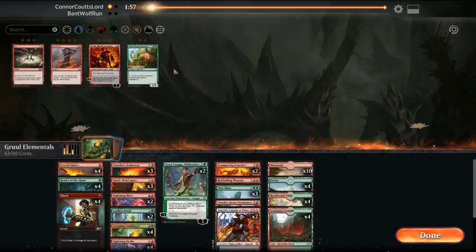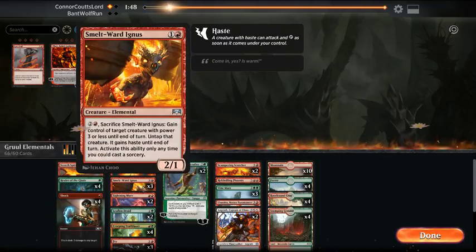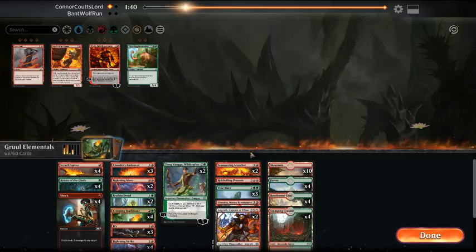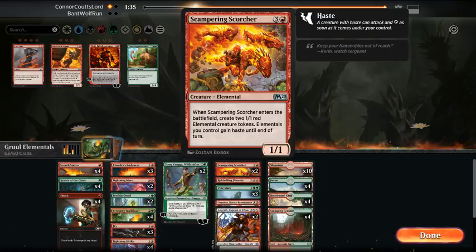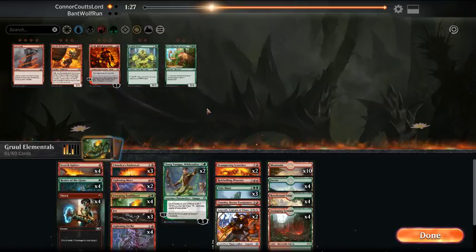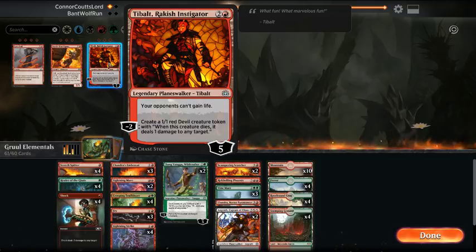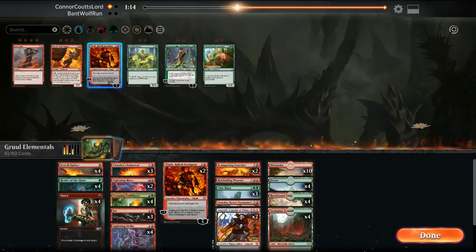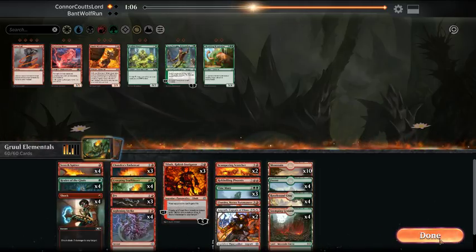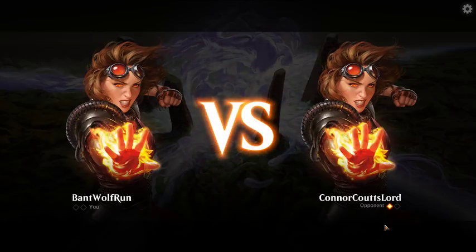Grixis game one is going to be hard for us, so I'm bringing in the Vinemares and the Fries. Lava Coils we could probably do without. Smelt Angus — not that good. Scampering Scorcher creates multiple bodies, which is relevant. Leafkin Druid is not going to be good in this matchup. Tybalt is probably also not good because they're going to bring in targeted removal. Lightning Mare isn't going to do much here, especially if they have Goblins. They'll probably bring in Cryocarnarium in this matchup, which is a little unfortunate, or Ritual of Soot.